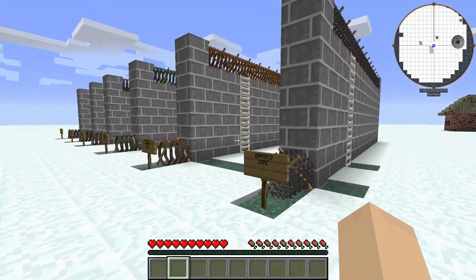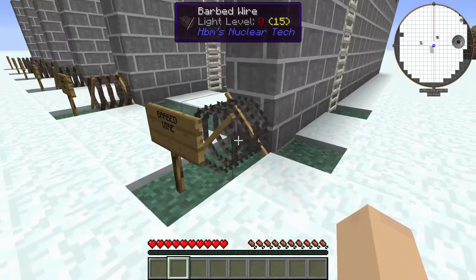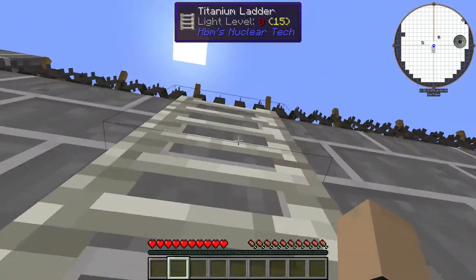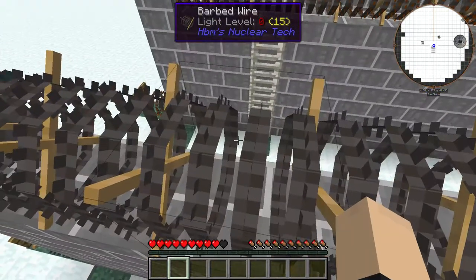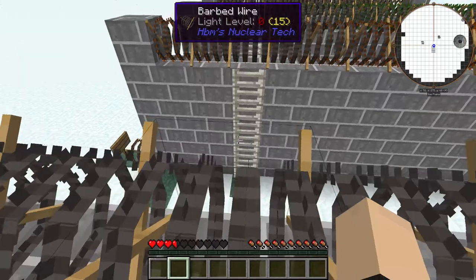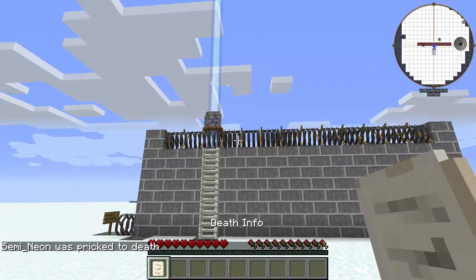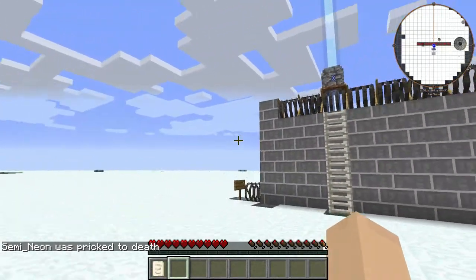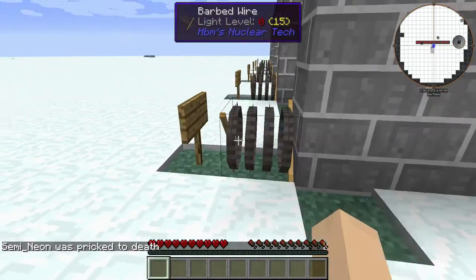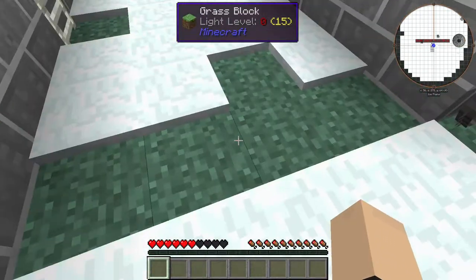We've got six options here. We're going to start off with the normal barbed wire. This has no special effects. Let's see what it does. It's supposed to prevent you from climbing walls — it won't really prevent you, it's just supposed to hurt you once you get up here. Now you could actually climb through with that. I almost did.